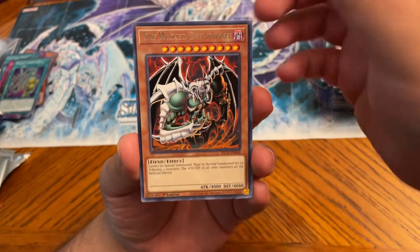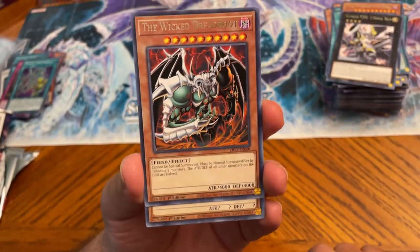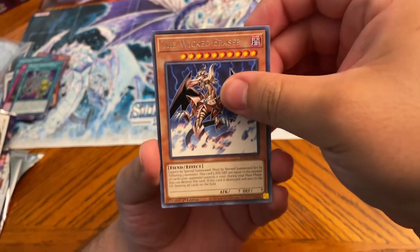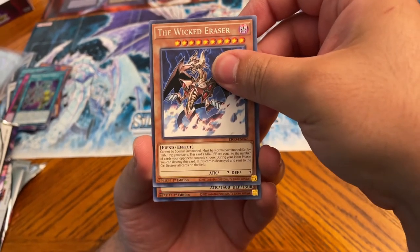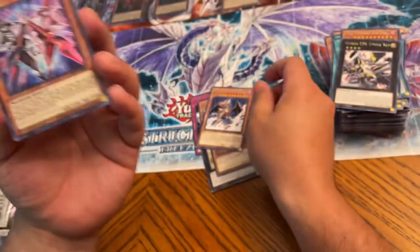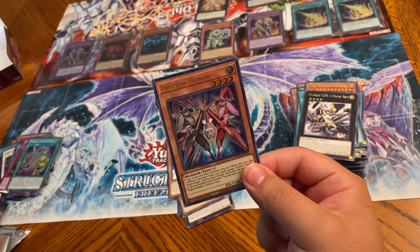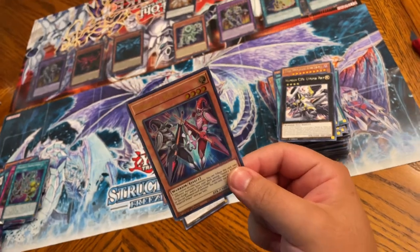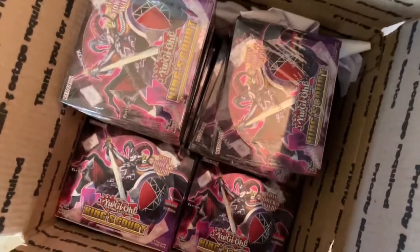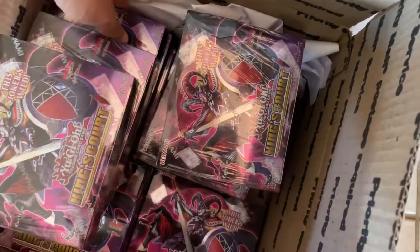Let's see — it might be a secret rare, or a collector's rare Rescue Route, that'd be cool. Is it? No, it can't be — wait, it's the Bowers! Nice! Three ultras again. We'll let my brother open a box and see what he pulls on his last pack as well. I've been wanting the Bowers. Let's grab one from the case over here.